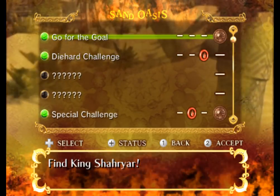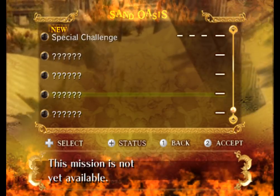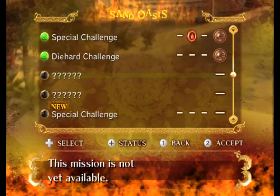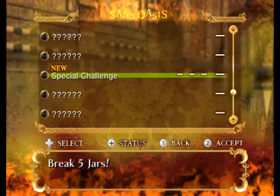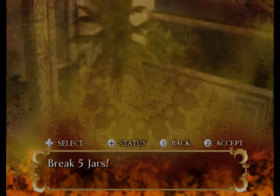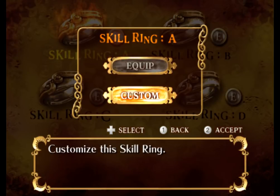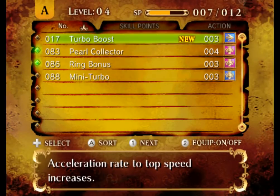That is where we're hanging out, and there's a special challenge up from here. There's just like weird levels everywhere. Let's do this one. I got Break 5 Jars! Remember when I had to make sure I don't break jars? I've got a Get Fast Faster, right? Turbo Boost set.